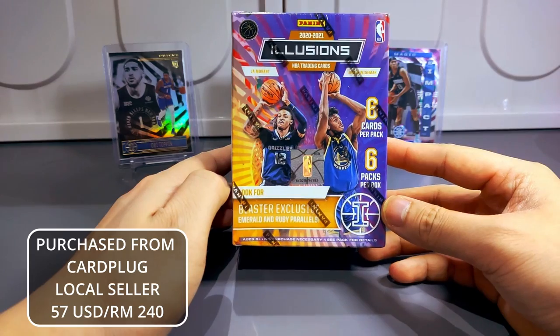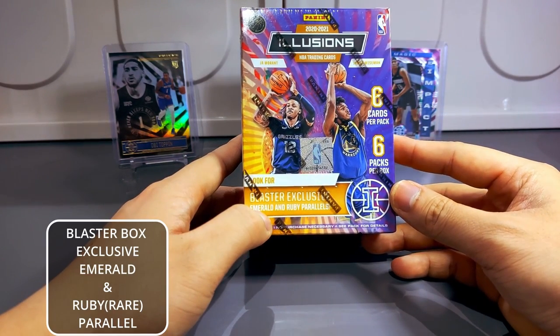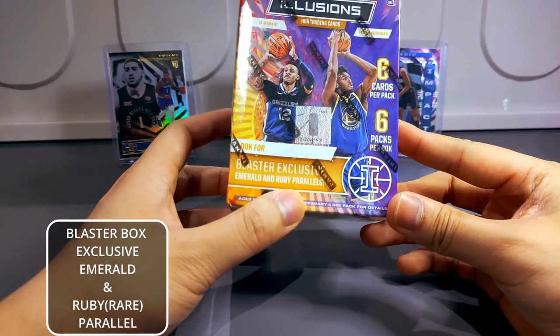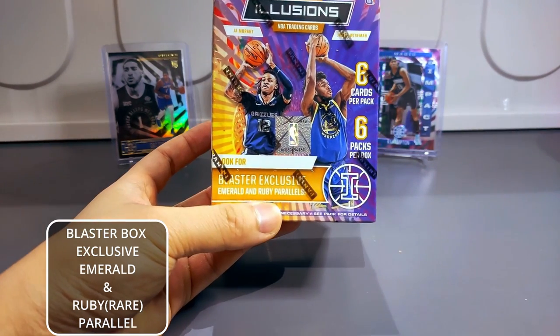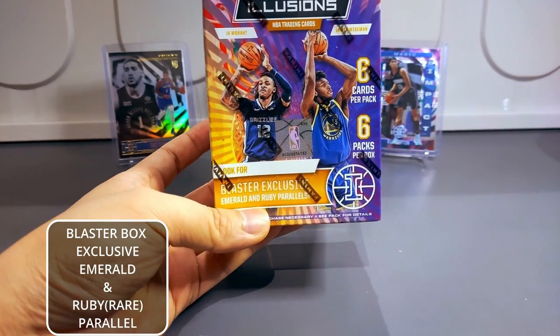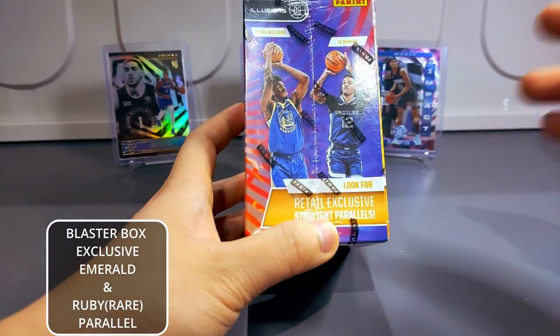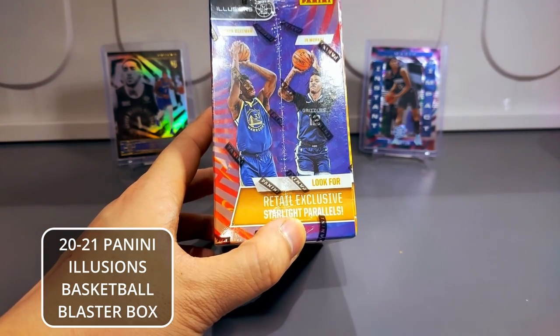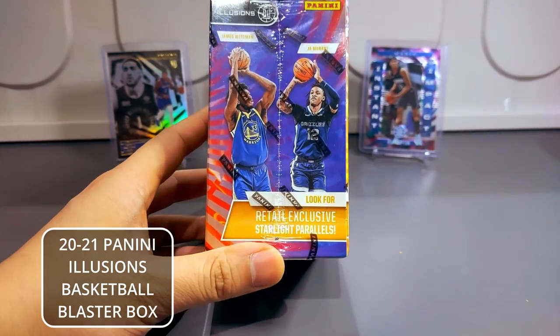This is the blaster box exclusive. We're gonna get an emerald and even a ruby parallel. I think the ruby is a numbered card and the emerald is not, so I'm hoping to get that ruby one. Emerald is a mask and we could even get a starlight parallel card.